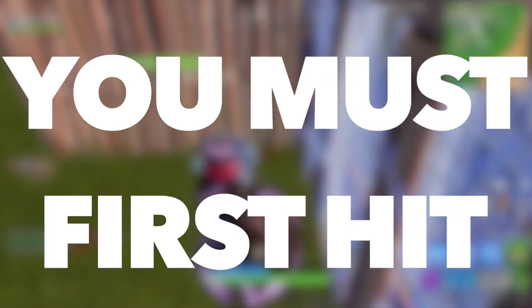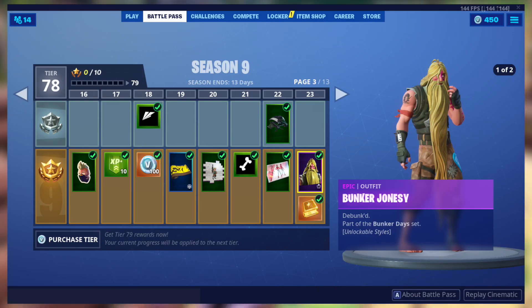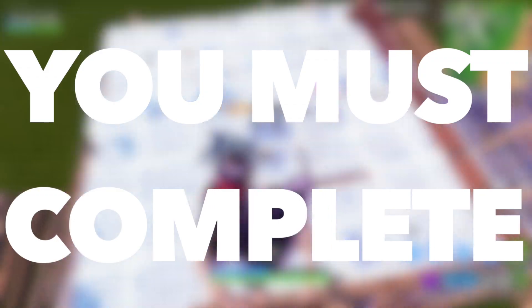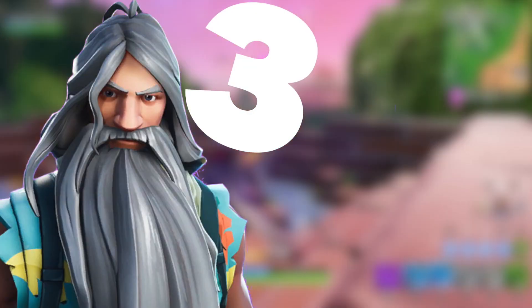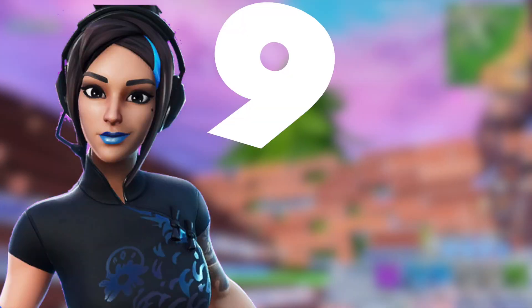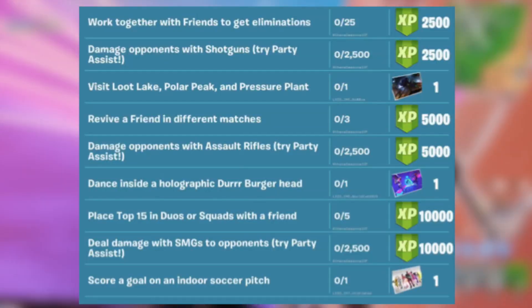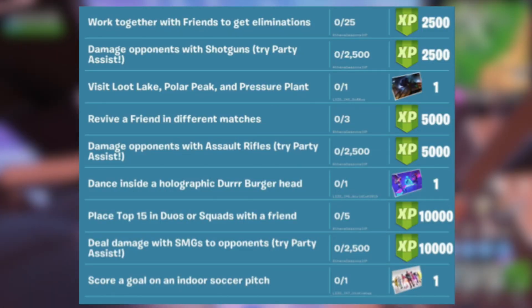For all 3 of these challenges, the first stage requires you to reach a certain Battle Pass tier, because you must own the skin before you can unlock its limited style. For example, for the Bunker Jonesy challenge you must first hit tier 23, because that's when you unlock the Bunker Jonesy outfit. For the second stage, you must complete 3 Overtime Challenges for Bunker Jonesy, 6 for Strata, and 9 for Demi. I will be going over all 9 of the free Overtime Challenges now.